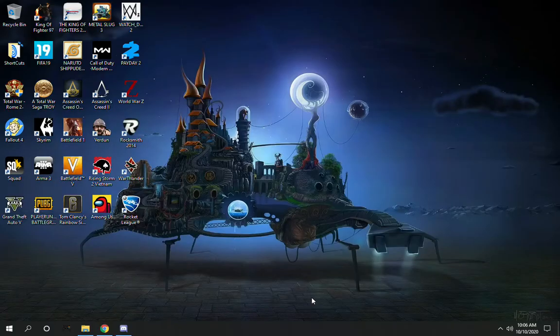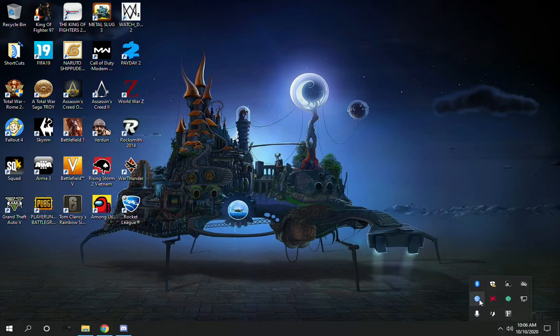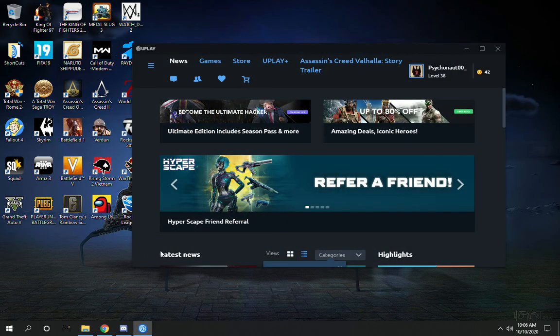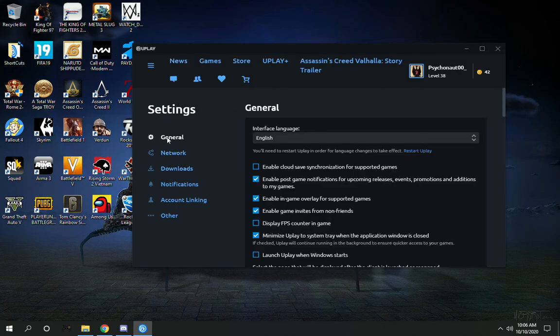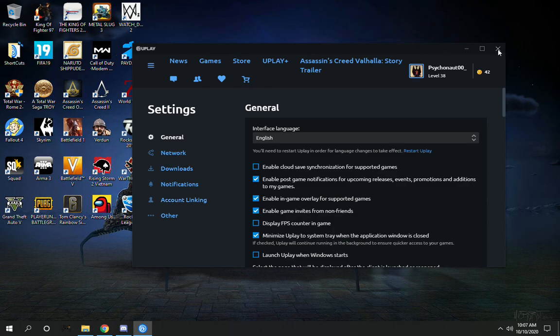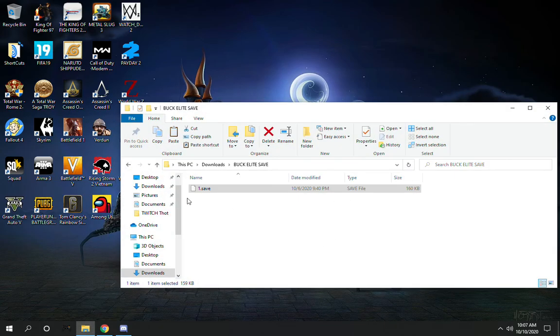So first, go ahead and quit Siege. Open up Ubisoft software and go to the top left corner — there are three little lines for settings. Go to general settings and there's going to be a box called 'Enable Cloud Synchronous Save.' Make sure you have that turned off. Then go ahead and close Ubisoft.